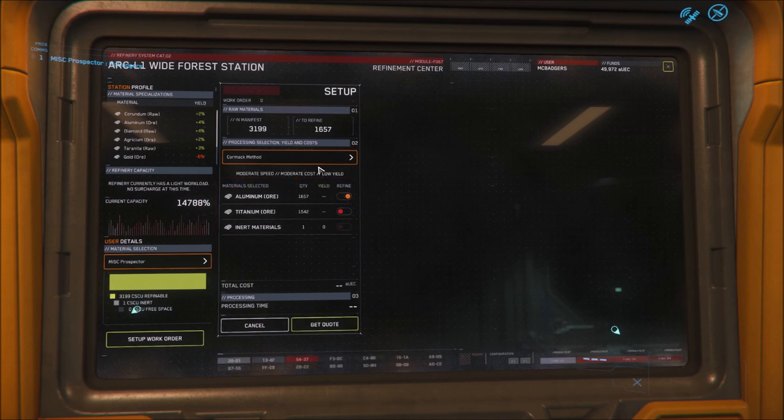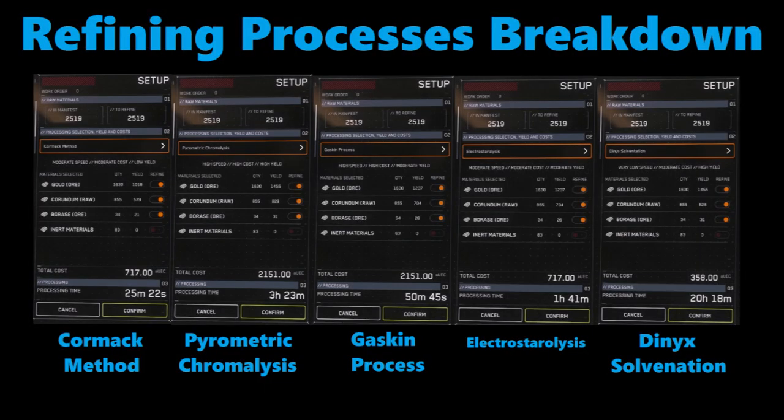With your ores selected, you need to look at which process you want to use. There are five processes available. Each process is a balance between the cost in credits to refine the materials, the time it's going to take, and the yield — meaning if you give a thousand units of ore, how many do you get back when refining is complete? Bear in mind this particular payload is a partial load in a Prospector, so if you're bringing a Mole with a huge amount of ore, expect potentially much more time. There's no clear winner among the processes — it depends on factors like ships available and how much game time you have.